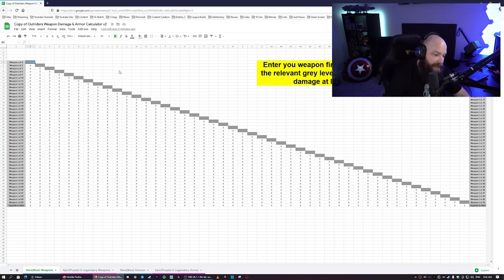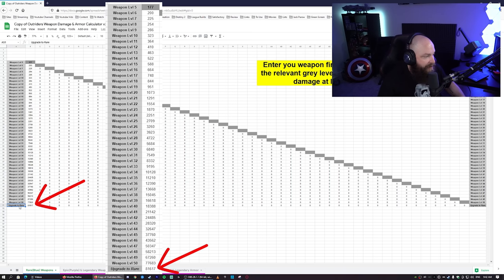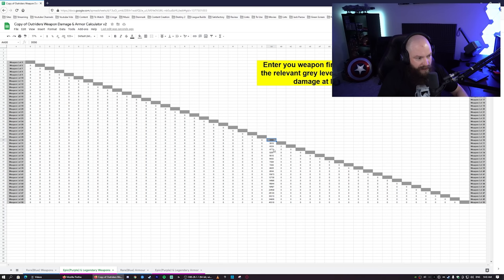As an example, say you have an item at level five with a damage roll of 177. You put 177 in at level five and it calculates all the damage all the way through — you'll see this blue item starting at 177 is going to cap out at 81K damage once upgraded to rare at the end. Likewise on the legendary side the rarity upgrade step is missing since it's already purple. So if an item at level 30 has a damage of 3550, it's only going to end up at around 40K — which is quite low.